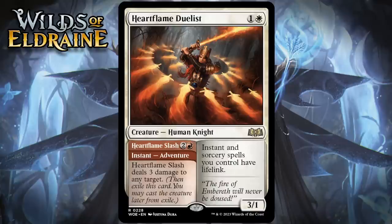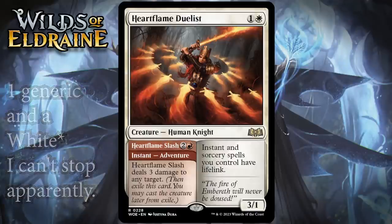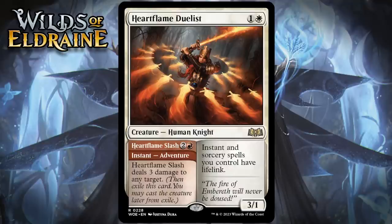Next up, it's Heart Flame Duelist, which for one generic and a red is a 3/1 human knight at rare. Instant and sorcery spells you control have lifelink. Its adventure is called Heart Flame Slash — two generic and a red for an instant — deals 3 damage to any target. This is a lot like the Gingerbread Hunter we just looked at — removal on one side, and that's amazing. In this case, the removal is far more efficient. You would never cut a card that is always Heart Flame Slash from your deck, which means you can play this in a deck that has no white mana in it and still be reasonably happy. The other side is just a 2-mana 3/1, but that's a reasonable 2-drop, and you may actually gain some life thanks to lifelink. This can very easily generate a 2-for-1, and it can do it incredibly efficiently. I think all of that makes this sneak into the lower bomb range. I'm giving it an A-.